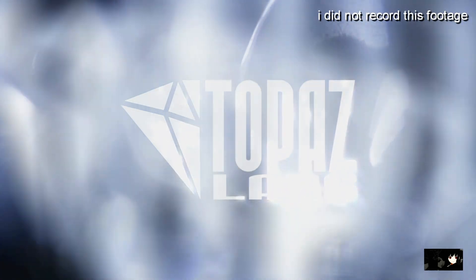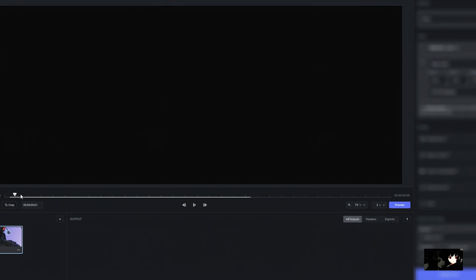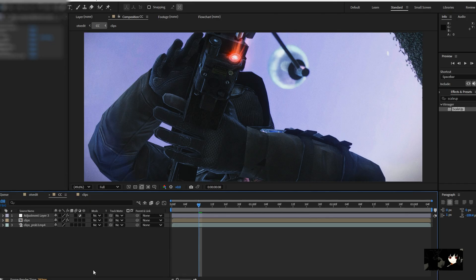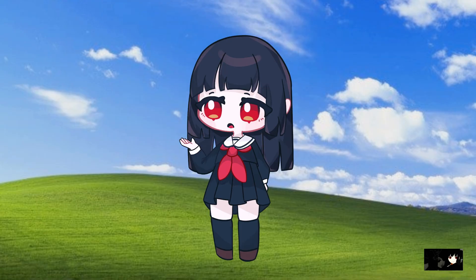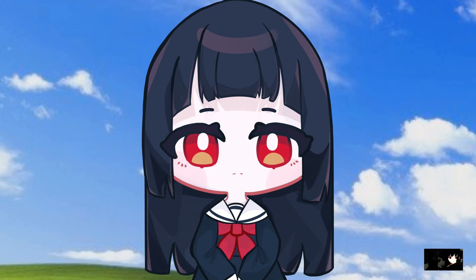Next up is Topaz. Essentially I would render out the edit without a color correction, upscale the footage, import the edit back into After Effects in a new comp, then apply a CC and render. While Topaz is flexible just like Scale Up, I would recommend making a color correction after you upscale it, because sometimes the footage can interact with some effects in an odd way — like grain for example — and you will have to make changes or just remake the CC altogether.